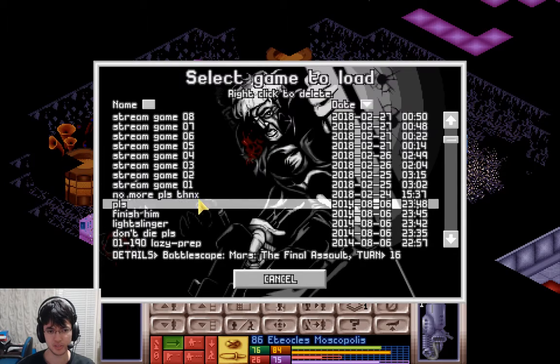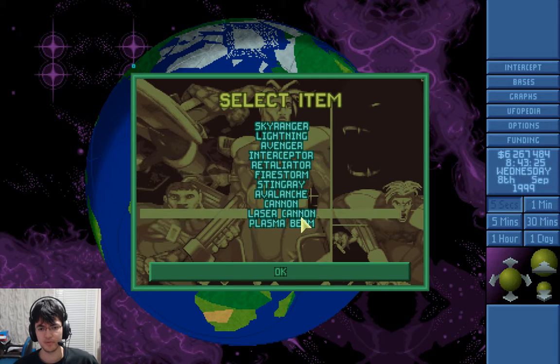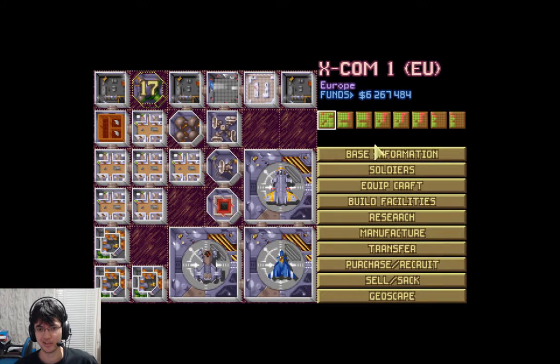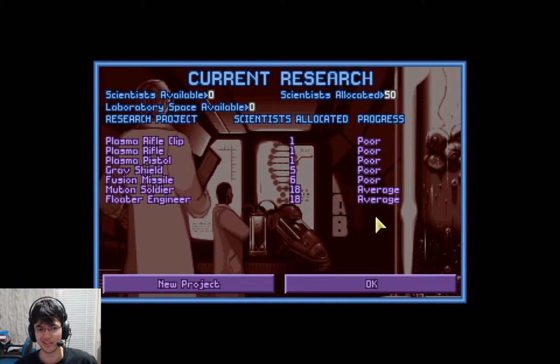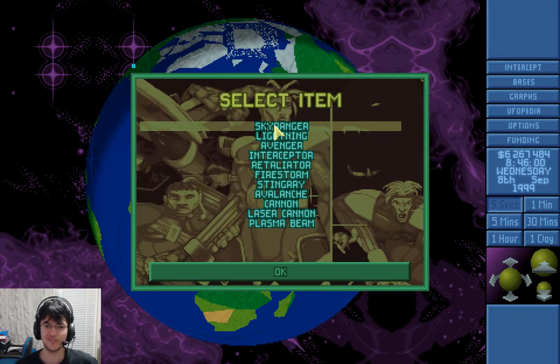One other thing I'll do is go over the alien stuff we didn't get to finish researching. Let's start with fusion launchers — fusion ball launchers. That's a craft weapon. We didn't finish the research here either, which is funny. Basically, the fusion ball launcher kind of sucks. The plasma beam is still the best weapon in the game for craft. The fusion ball launcher does way more damage and slightly more range, but the range is irrelevant — it doesn't make any difference.